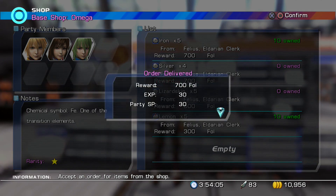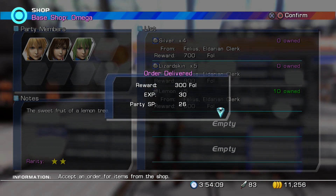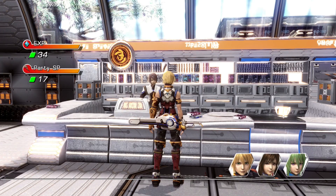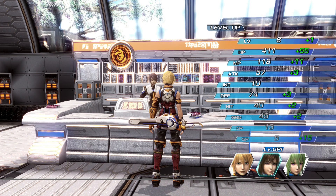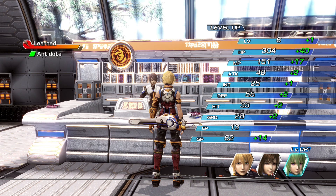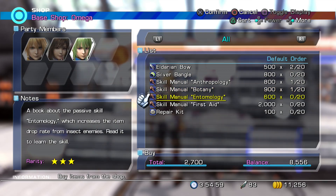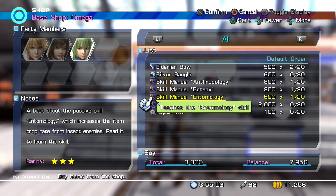Here we got some iron — we're going to turn those in. And the lemon. These are good for acquiring party SP. Level up for Edge, Raimi, and Faiz. And we learned Antidote. Now I want to buy some things: two Eldarian Bows. You can see here that it increases your critical hit chance. We'll talk more about factors later when we have access to the system that allows us to move them around and customize our gear — just know that factors exist and they're basically just attributes of items. I want to buy two of those for Raimi — one to equip and one for later. And one each of these skill manuals: Anthropology for Edge, Botany for Raimi, and Entomology for Faiz. And I want to buy five repair kits.